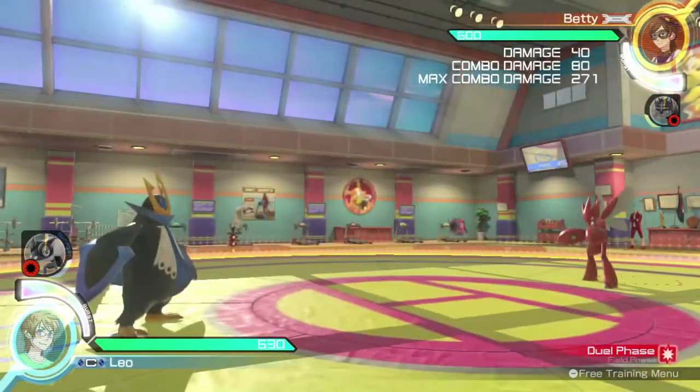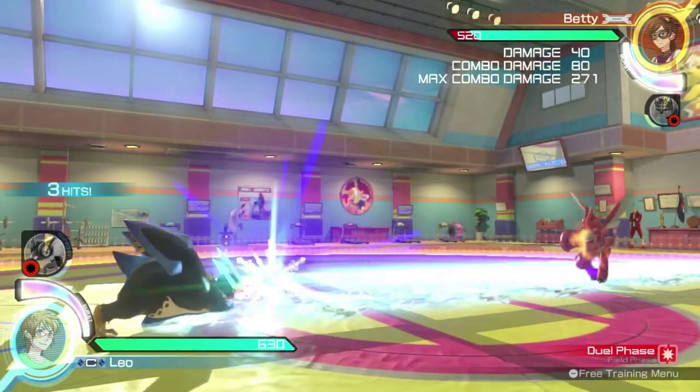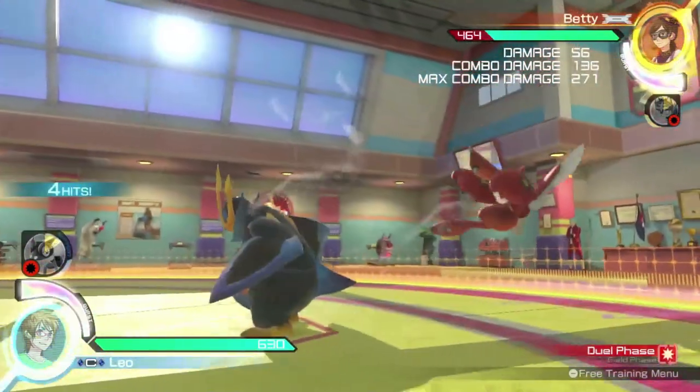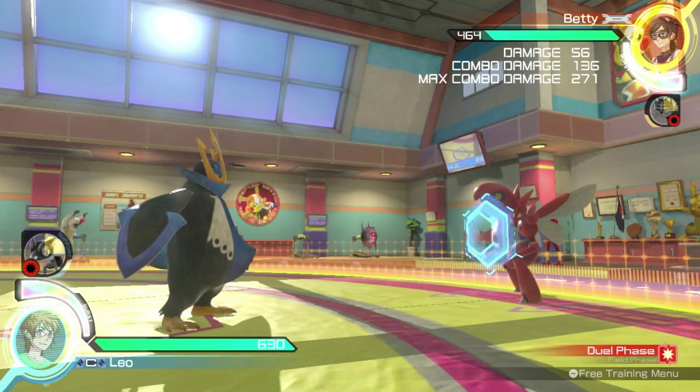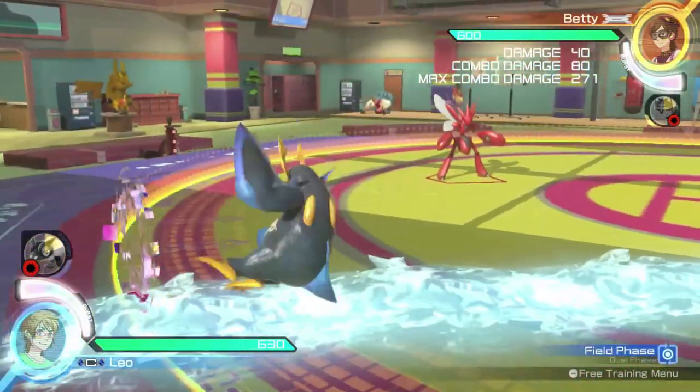While sliding, Empoleon can jump or attack as he normally would in that phase. Pressing the A button will use Hydro Cannon, a massive long-range move that sends Empoleon flying in a direction. Note that Empoleon can only slide where he has an ice path.